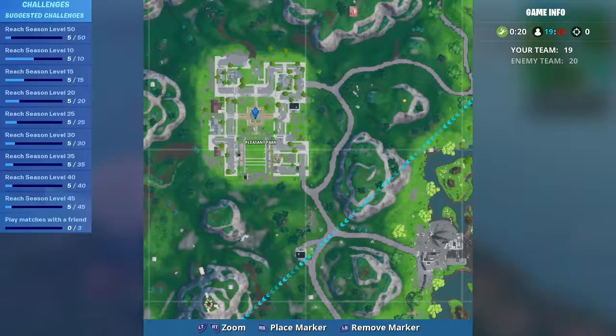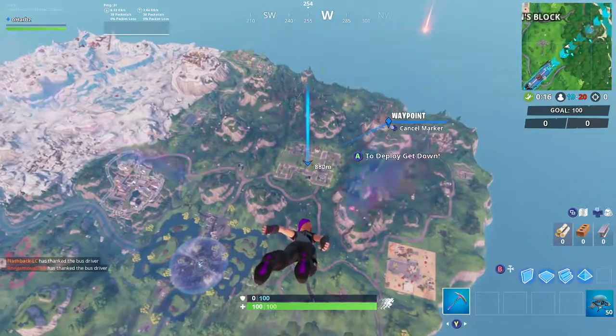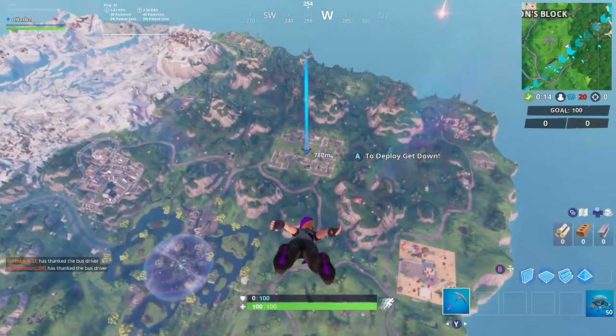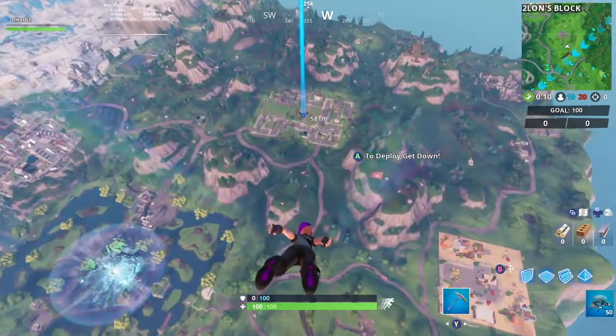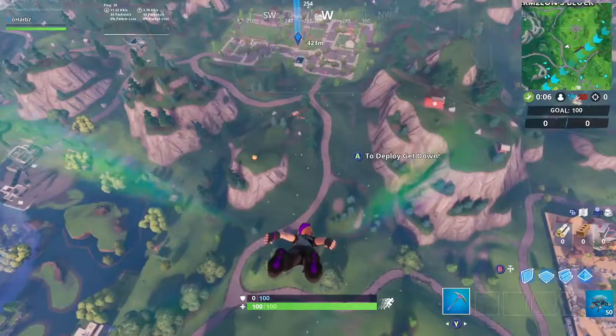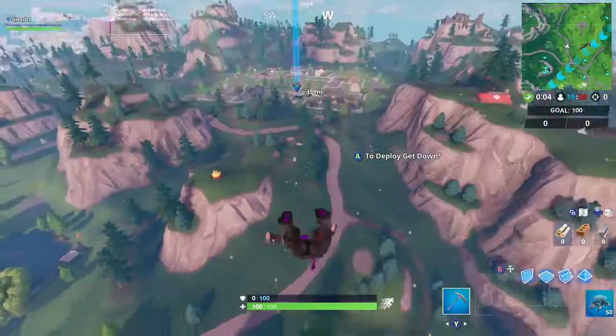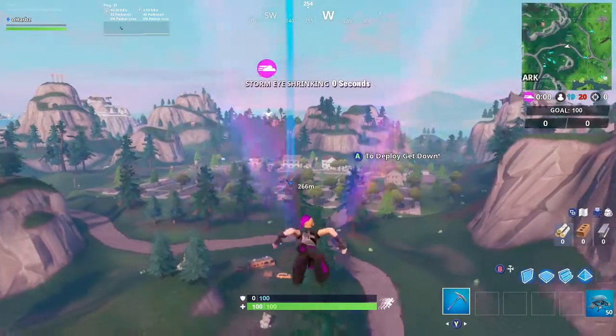In this game we're going to be going for the ones in Pleasant Park — there are four total there. Now you guys have to remember when doing this challenge, other players can be destroying stop signs too, so you cannot just destroy all of them every single game. There's going to be other players that destroy them — that's the only downside to this challenge.